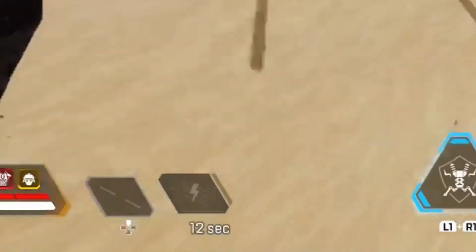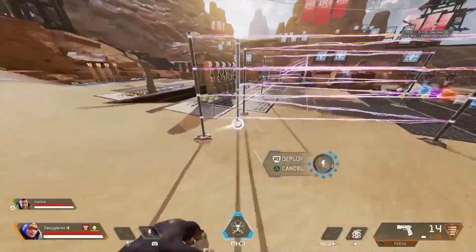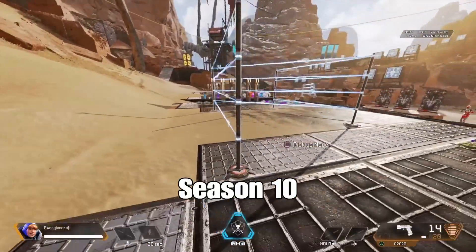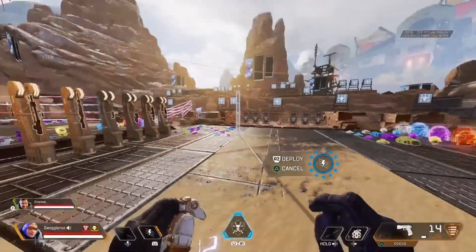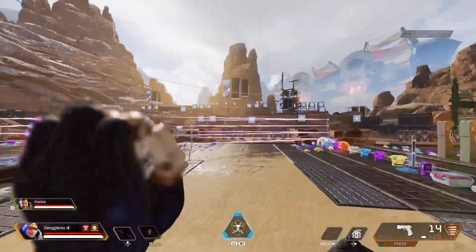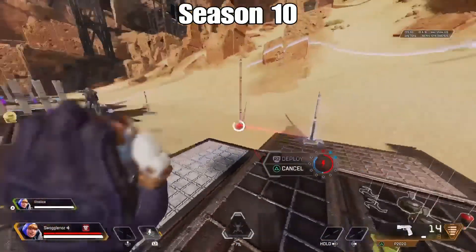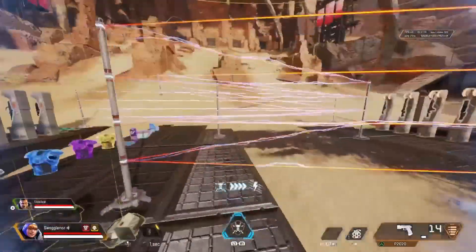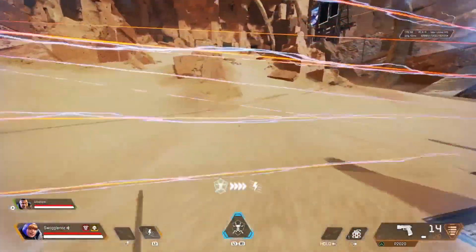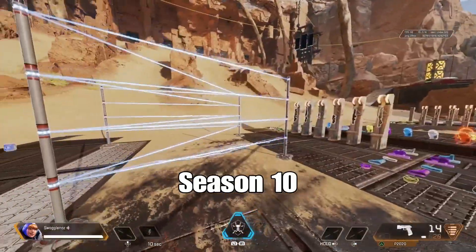The fence cooldown or recharge time has gone down by 50%, from 30 to 15 seconds — that's a massive buff. The increased placement range is up by 50%, which means you can put the fences down from 50% further away, as you can see there it was quite far away from those nodes. The time for fences to reactivate after you or a teammate runs through them has decreased by 60%, so instead of a second it's now 0.4 seconds. That's going to be a massive help when you're pushing with someone following you.